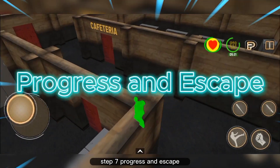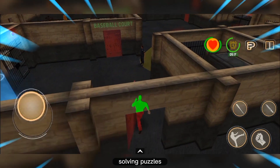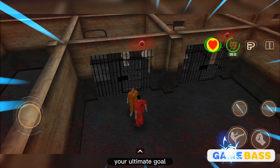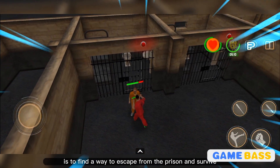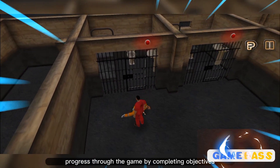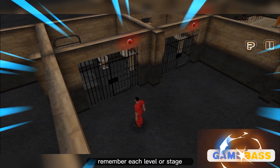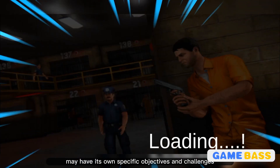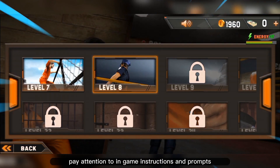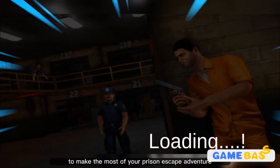Step 7: Progress and escape. Continue to navigate through the prison, solving puzzles, avoiding guards, and making strategic choices. Your ultimate goal is to find a way to escape from the prison and survive. Progress through the game by completing objectives and following the storyline. Remember, each level or stage may have its own specific objectives and challenges, so adapt your gameplay accordingly. Pay attention to in-game instructions and prompts to make the most of your prison escape adventure.